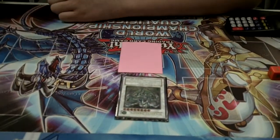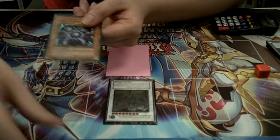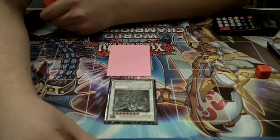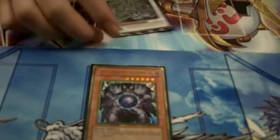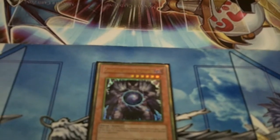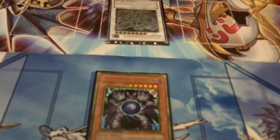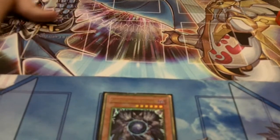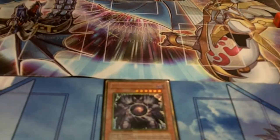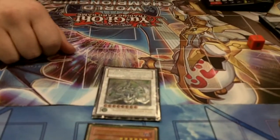So my opponent draws, and he draws a Caius. This card will obviously target my Stardust, because Stardust is amazing. He tributes his card for Caius. I ask him what his target is, and he'll obviously target my Stardust Dragon. Now, instead of getting your card removed from play and then activating Bottomless and losing your field presence, what you can do is activate Bottomless first, and then use Stardust's effect to negate the Bottomless. Therefore, he doesn't have any target. He'll take the 2400, but you maintain your field presence and you'll kill him. Very good — just something you can do in a tournament.